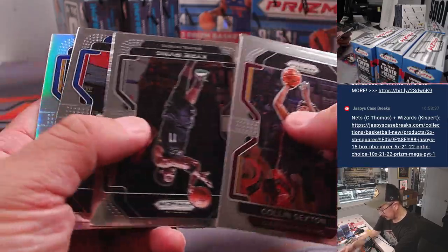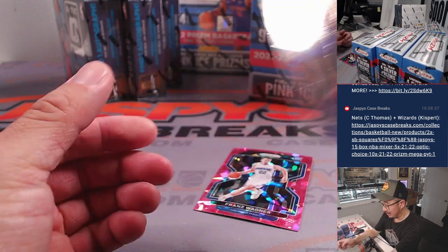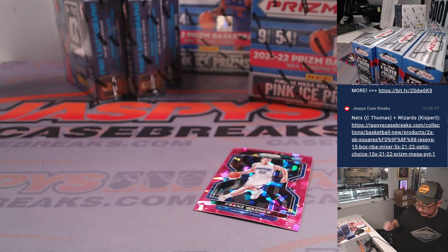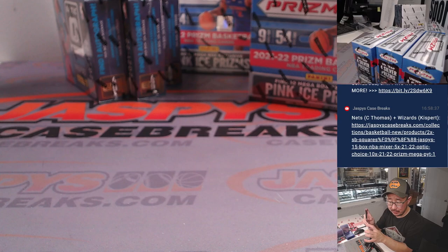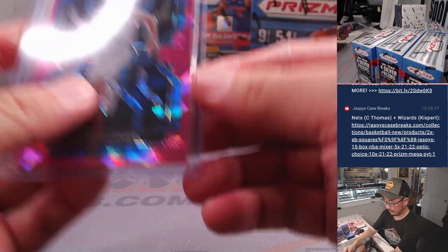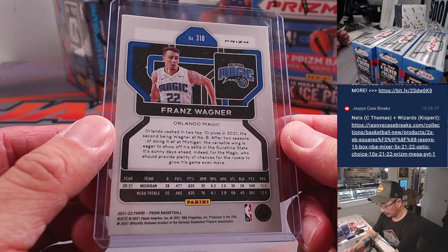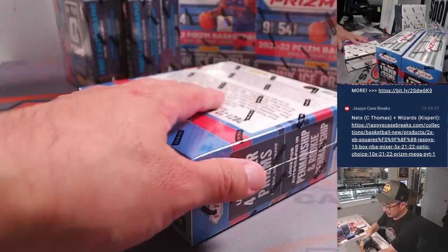This guy was hobby-hot for a second. There's Franz Wagner — Pink Ice for the Orlando Magic. That's going to be for Tristan. Nice. Next box.